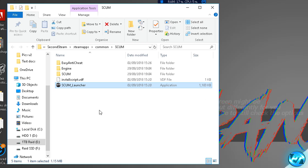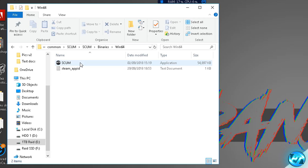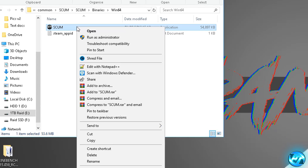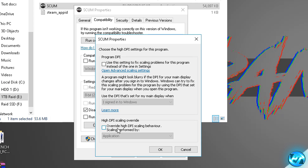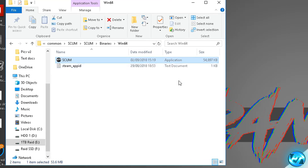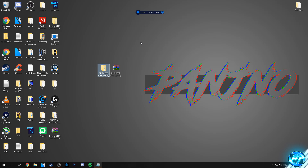Proceeding on from there, we're going to go into the SCUM folder, then into binaries, then win64, and inside of here we're going to apply those same two optimisations to the actual SCUM application. Right-click on SCUM, go down to properties, go into the compatibility tab, disable full screen optimisations, change high DPI settings, override high DPI scaling behaviour, press OK, apply and OK. Once done, exit out of the game directory as we're now done applying those optimisations.